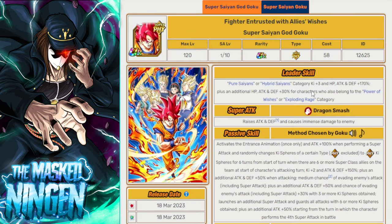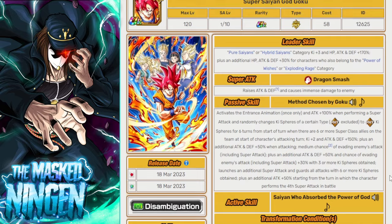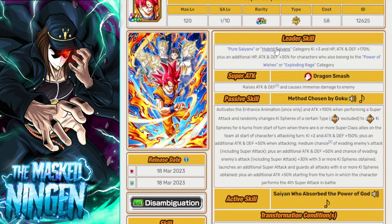Then we have God Goku. God Goku is a unit that, whilst he doesn't have type advantage, he's a Pure Saiyan, he's on Miraculous Awakening, and his leader skill is Pure Saiyans or Hybrid Saiyans. So his leader skill gives you a massive array of options where you can run a whole bunch of STR units with EZAs, or Miraculous Awakening characters to do that mission. There are so many things you can do in order to make a team with this guy as the leader. And he will be solid on the team — if you can get the orbs, he has the guard, so it doesn't really matter that he has type disadvantage anyway.